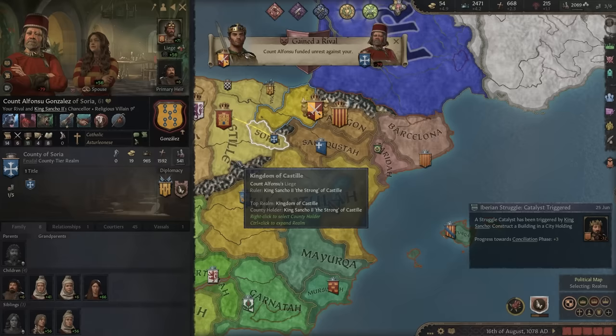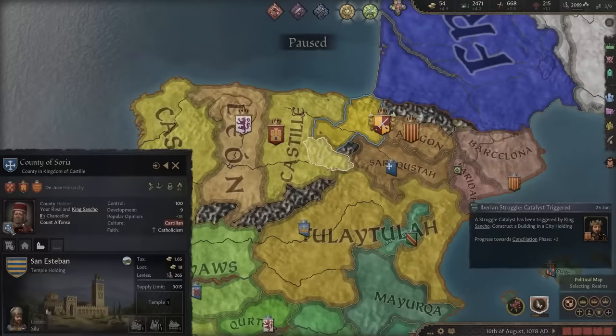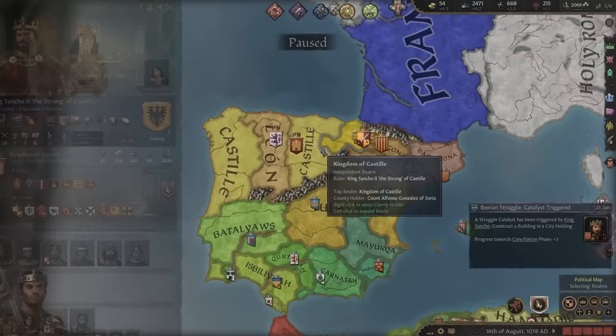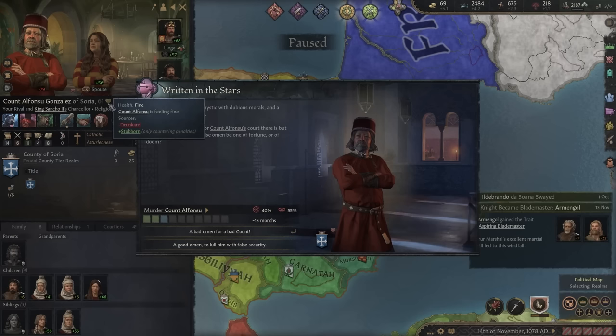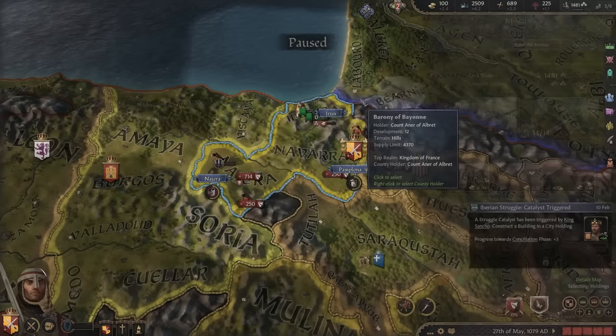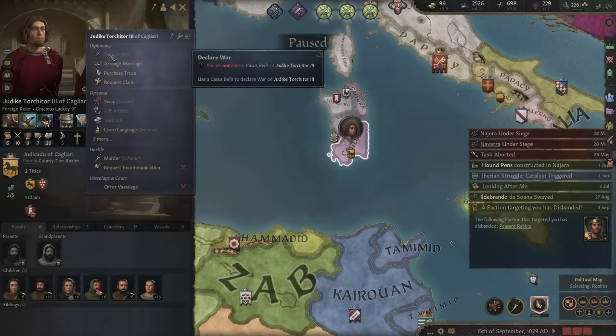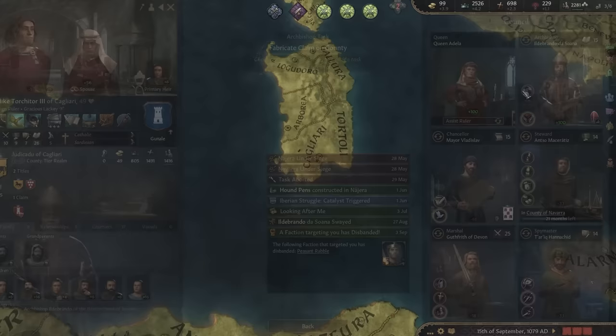I've gained a rival — King Sancho. He funded rebels against me, using his own pitiful tactics. My rival has zero prowess and I have 40. Maybe it's time to take some action ourselves. He just murdered one of my men. I'll give him a good omen — this will give him a health boost, but I'm planning on killing him other ways. A mercenary needs to diversify his assets and build a portfolio that can bring money. My lovely priest will help me fabricate a claim on the county of Cagliari, which has a very cool mine already built for us — we simply go in and take it.